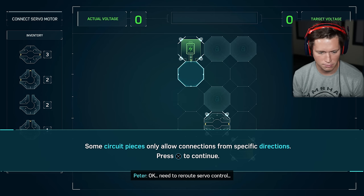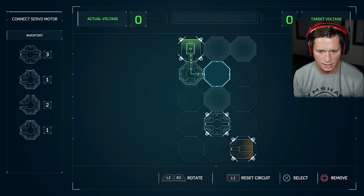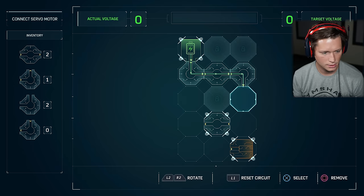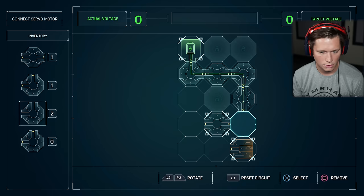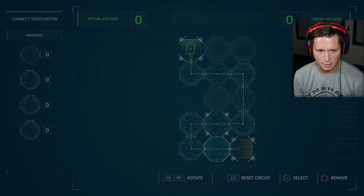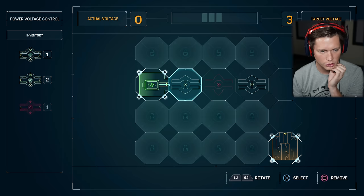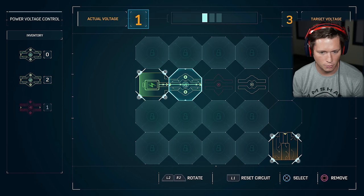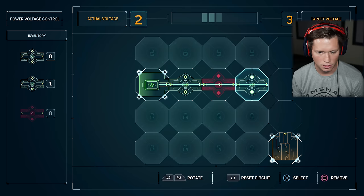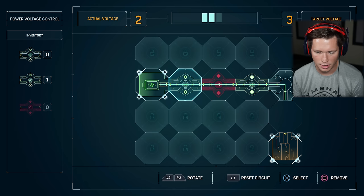Now rebalance the voltage — meet the charge requirement. Some circuit pieces spread a positive or negative charge. Our target voltage is three, actual voltage is currently one. We're gonna put one there, negative one, plus two — then we're gonna do another plus two there and put that one there. Finished. Peter's got it under control.